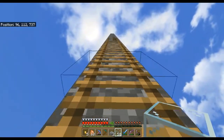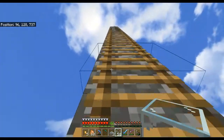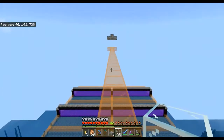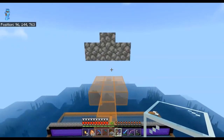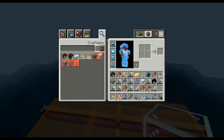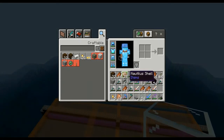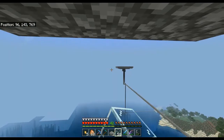Something interesting you should know: Drowned that spawn naturally will only drop tridents. If you convert zombies into Drowned, they're not going to drop any tridents, but they will still drop nautilus shells and gold. So that should be well known.